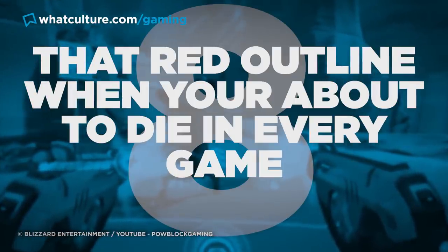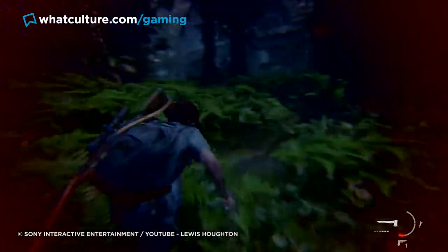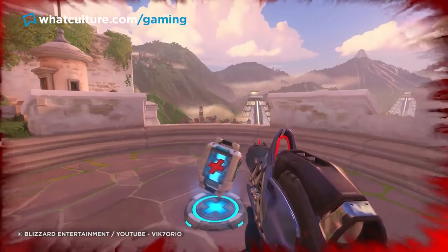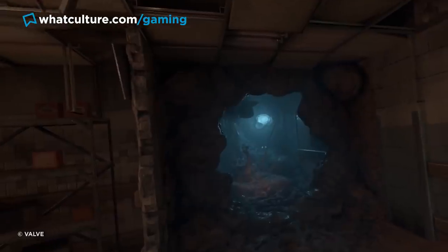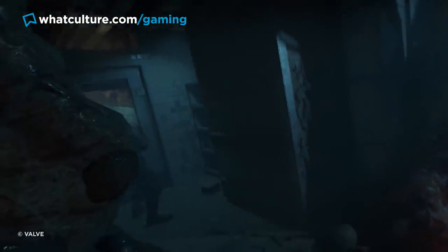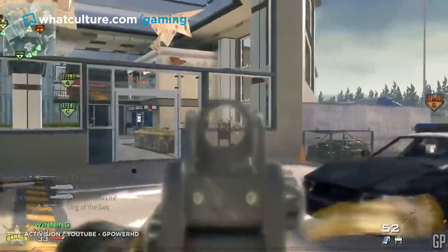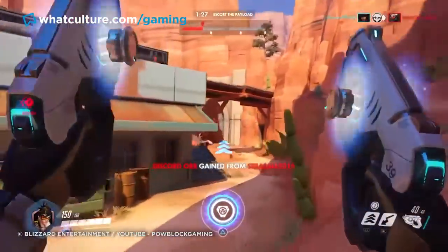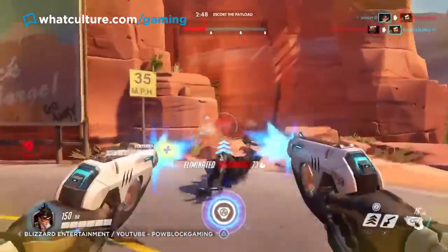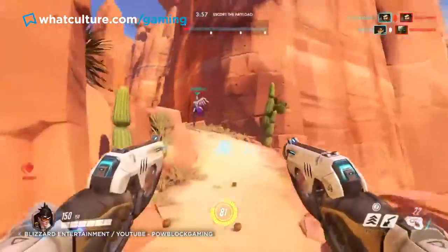Number 8: That Red Outline When You're About To Die In Every Game. You know when you take a bit too much damage and the screen looks like you're drowning in a jam factory? That's an imposing use of a screen-bordering vignette. But it's not the only use of the vignette in gaming. If you're a fan of VR, full-screen dark vignettes are actually used to limit field of view to stop people from getting sick. Similar effects are used in standard FPS games to slightly dull your field of view, making you focus on the centre of the screen. And in games like Overwatch, each status effect also has a unique vignette, meaning you're fed information about how to avoid or counter an action without a word being uttered.